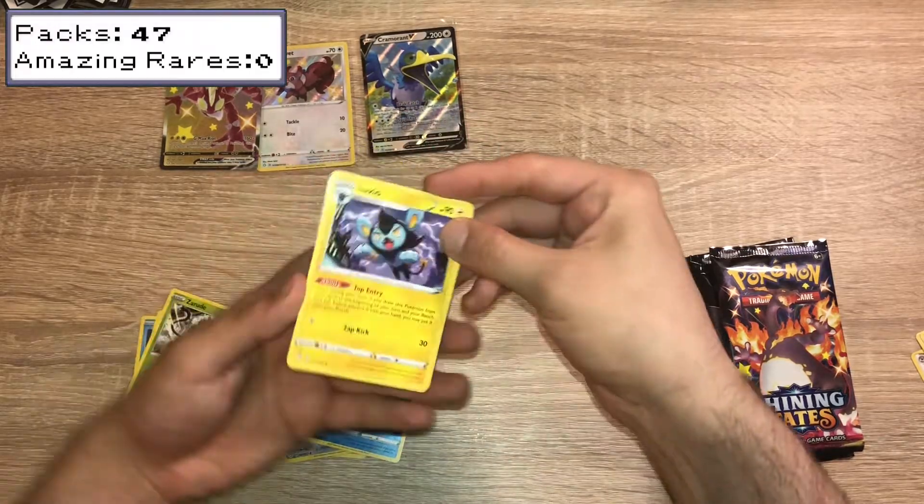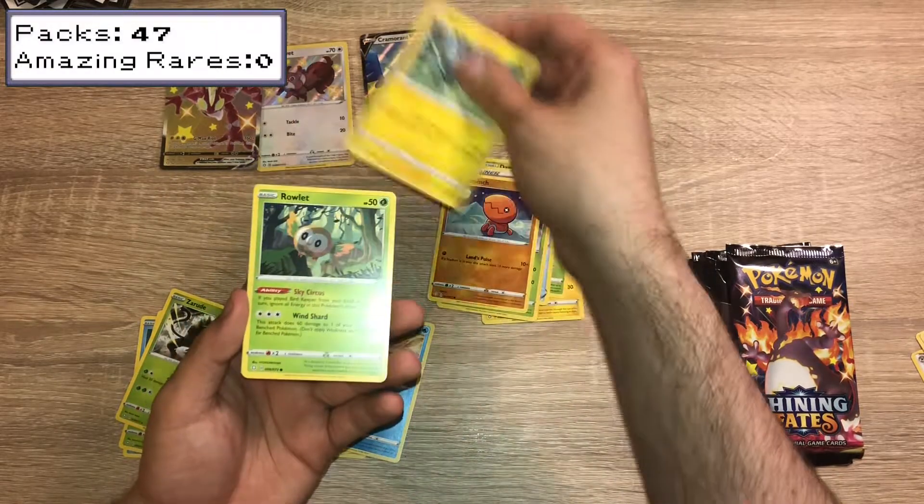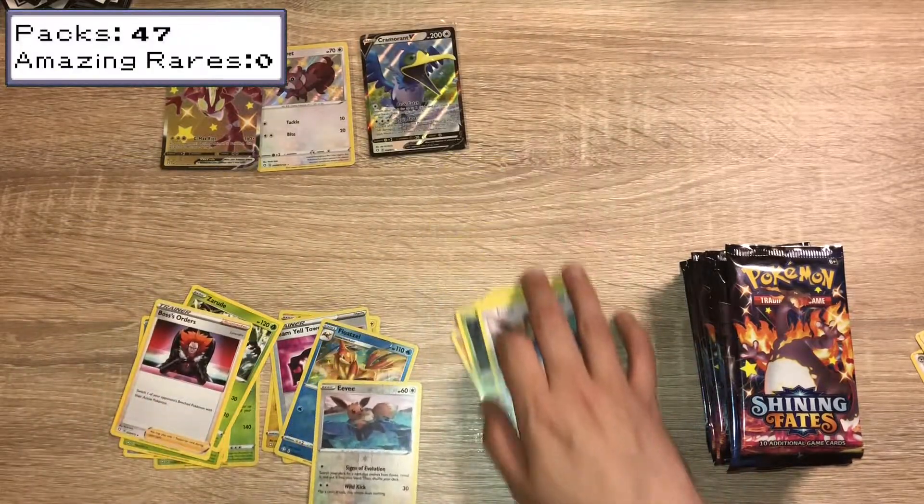We have a Luxia, Dartrix, Rusted Shield, Yanma, Trapinch, Shinx, Rowlet, Eevee, Reverse Holo Eevee, and a Boss's Orders.